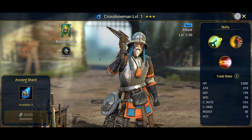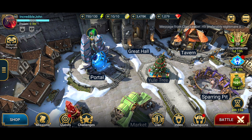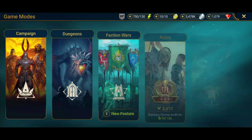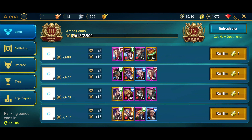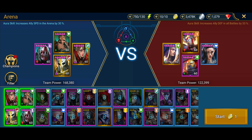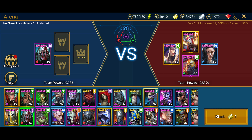I got a very boring hero — a crossbowman — not something that I care about a lot. Let's do some Arena. I would like to just attack somewhere random. Should I try and beat these guys with my clan boss team? Just for the hell of it.